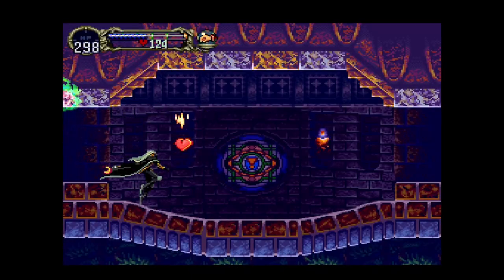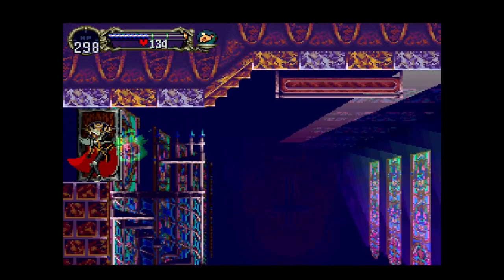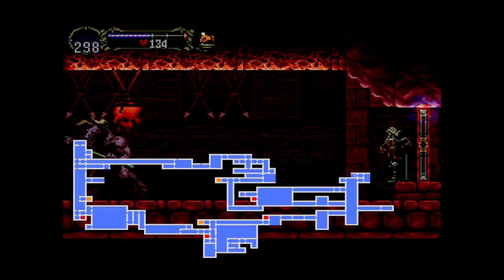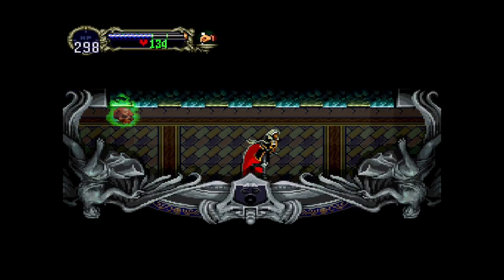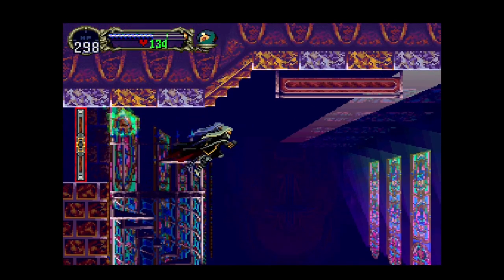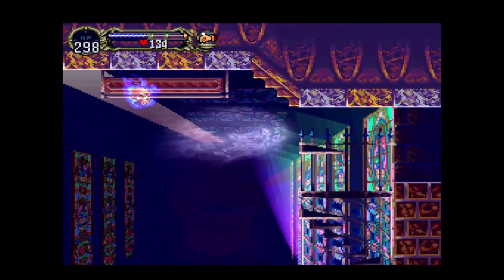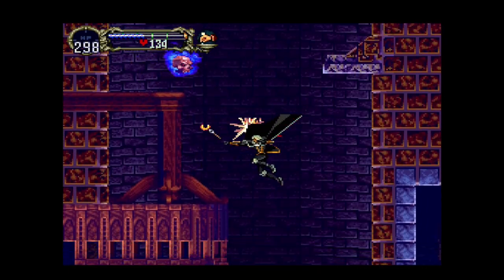We can go through this way and continue to make some progress. It's the sword guy — the guy made of swords! We haven't seen him in a while. Good to know he's still here in the upside down version of the castle. I think this is the Coliseum. On the other side of this upper area — was that where the blue door was that we couldn't go through the first time in the regular castle?